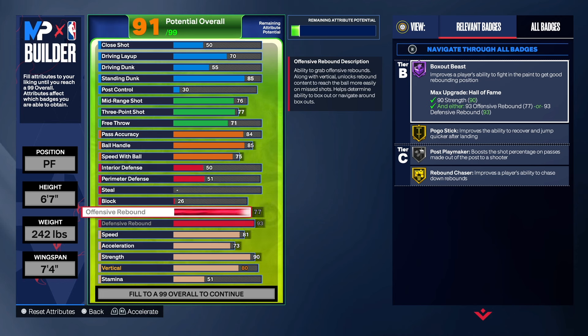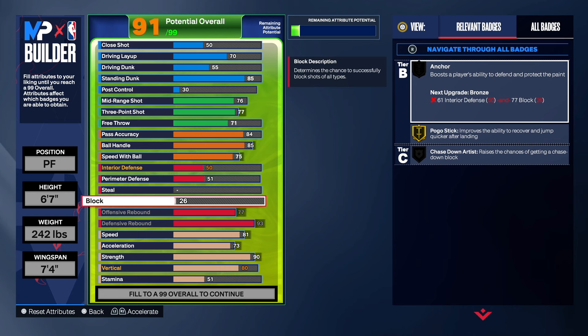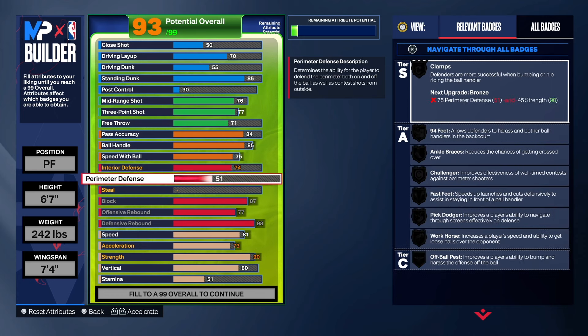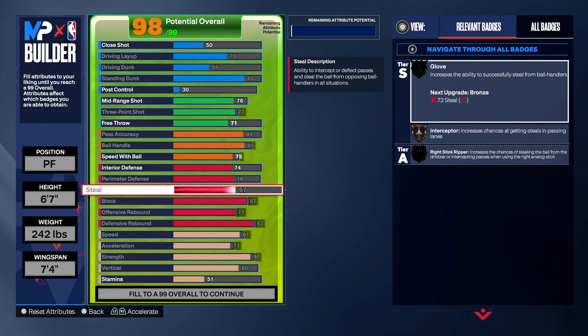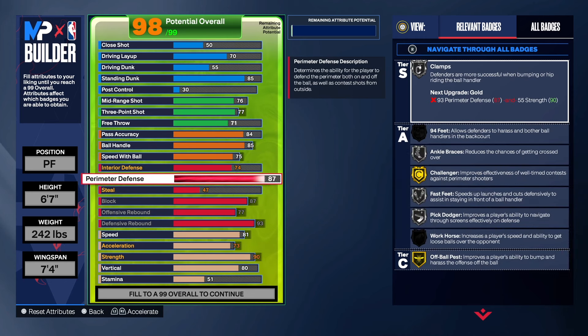At 6'7" the defensive rebounding is excellent — that boy is jumping out the gym. For block, we take that up to an 87 — that's the highest we can get. We get gold chase down, gold pogo, and silver anchor once I take the interior defense up. We also get post-lockdown on this build. For perimeter defense, I took it to an 87 — I'd rather you have great perimeter defense than worry about steal. You can hold your own on the pick and roll with this combination.